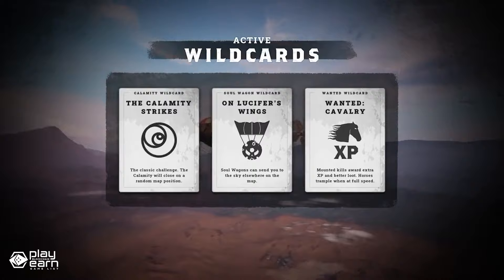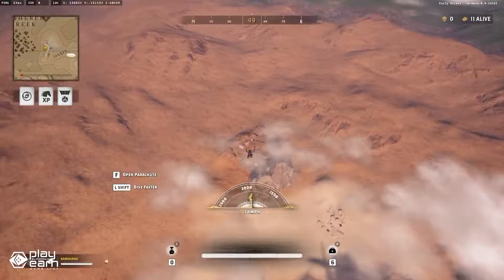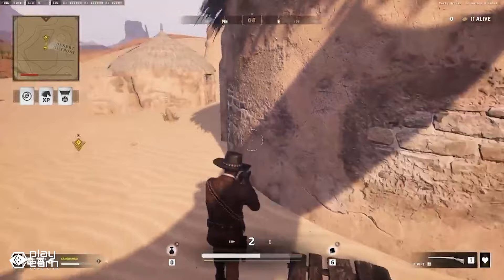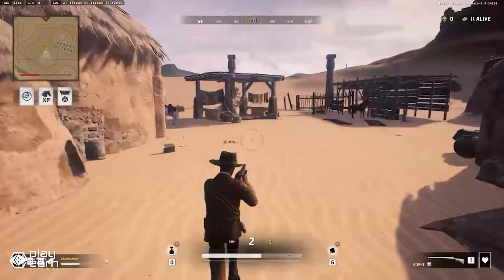In Grit, you can ride courses, hijack trains, or explore the frontier towns in search of loot and enemies. You can collect weapon cards that give you access to over 400 different guns, from revolvers to rifles to shotguns. You can also gamble your weapon cards for a chance to get a better hand or a rare weapon. The combat is fast-paced and intense, with showdowns and shootouts happening all over the map. You can play solo, duel, or squad mode with your friends or other players online.